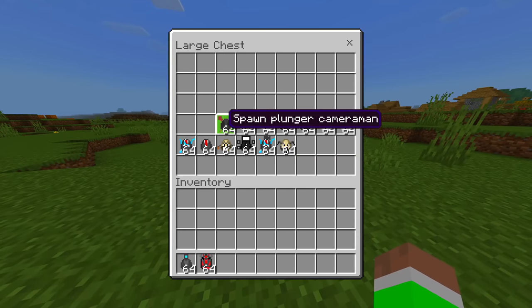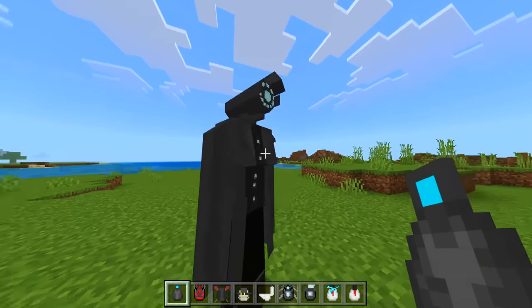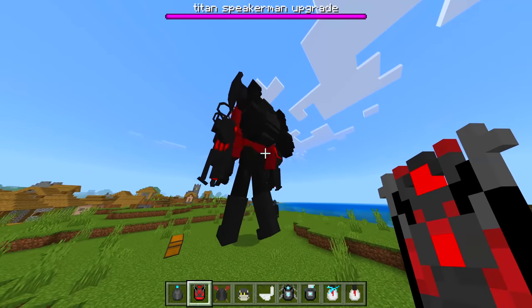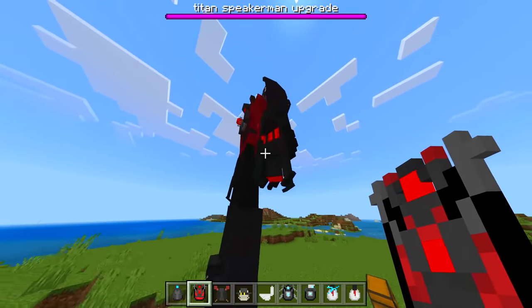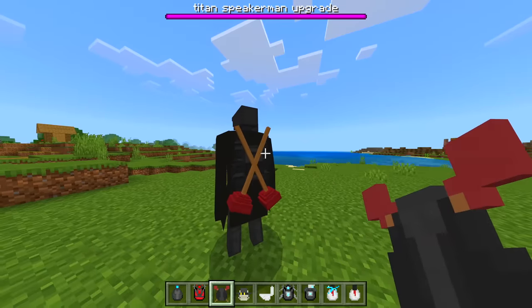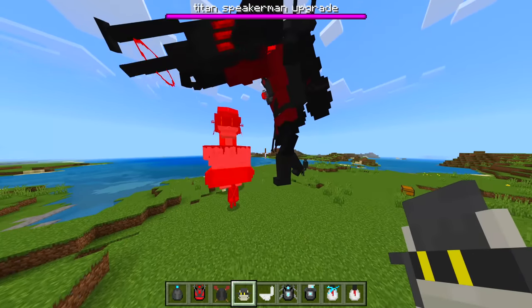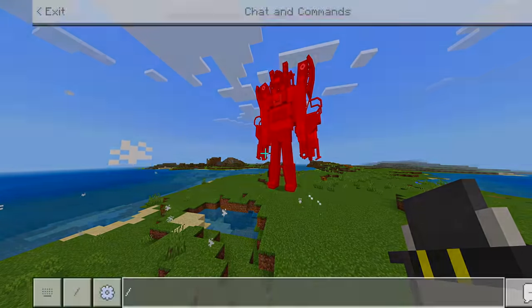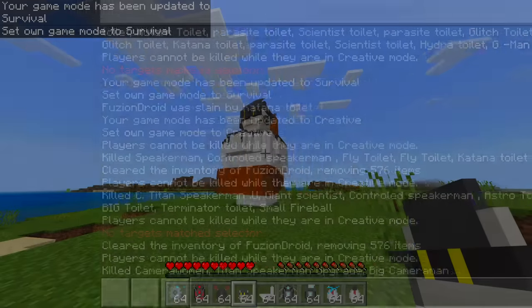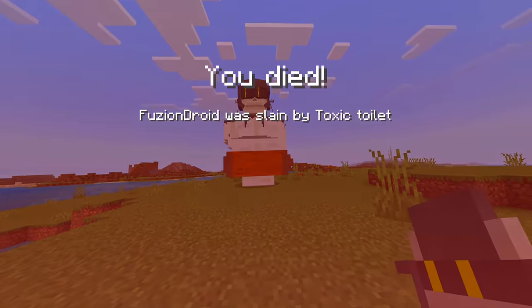We got a camera woman — very nice. Titan Speaker Man upgrade — not sure what's different, it's not controlled by parasites. Plunger Cameraman has a double plunger on his back. Toxic Toilet — let's get out of here! This thing was shooting green stuff. Oh that's disgusting, it killed me!